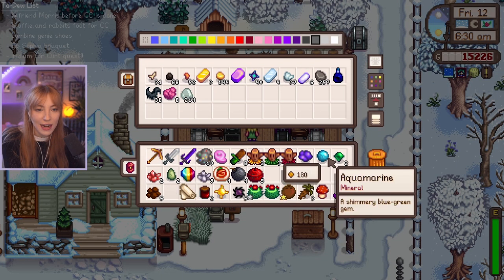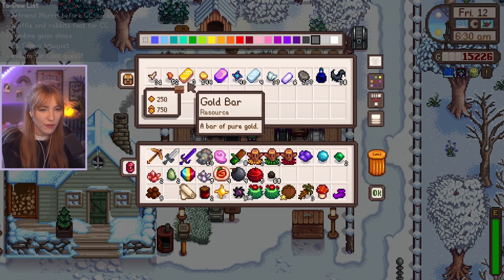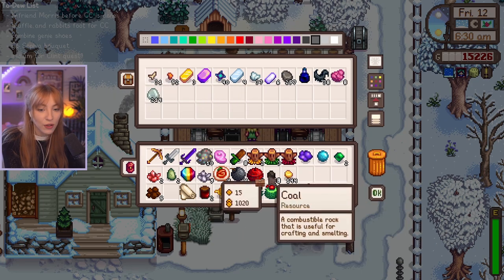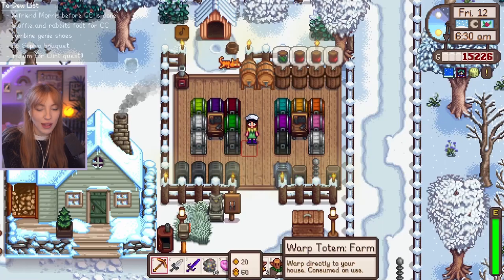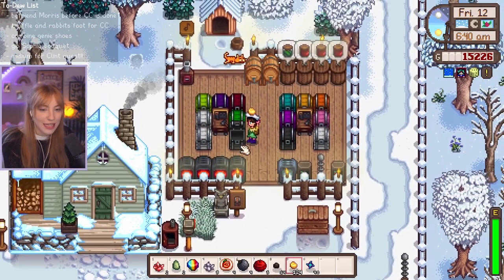Let's put everything away — our inventory is so full right now. We have a lot of gold. Why do we have so much gold ore? We need to save the coal and the Iridium — we need to use that for Clint's quest. Don't let me forget. I still have enough. Okay, we need to keep all of these.